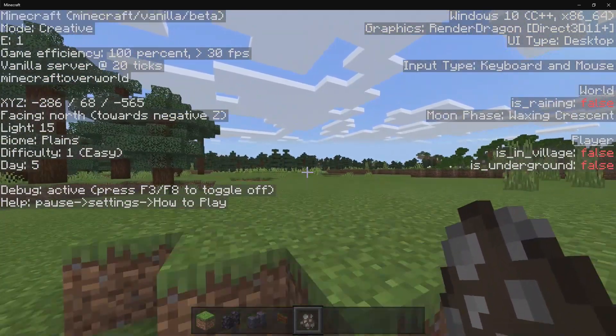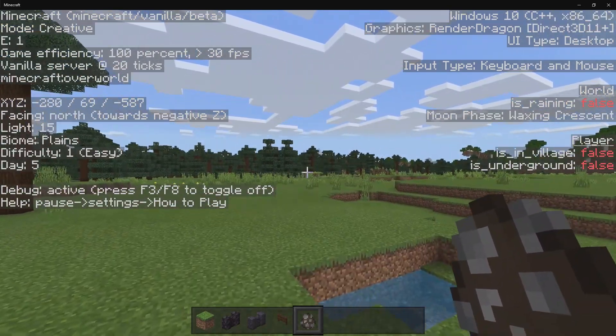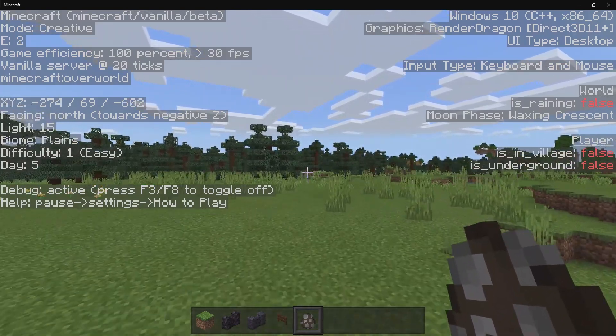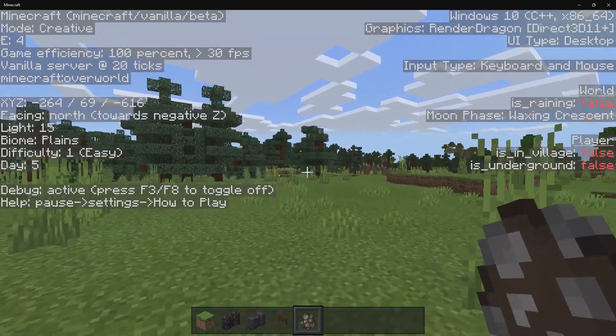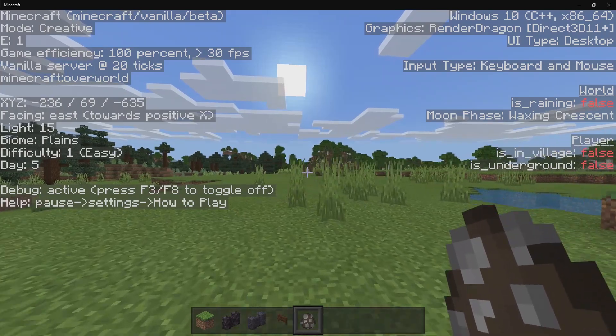Looking on the other side, it will tell you your operating system. The game is using C++, and then we have x86 and 64. We have graphics, which is the Render Dragon Direct3D 11+. We have the UI type, which is desktop. And then it will tell you the input type. Then we have the world settings.